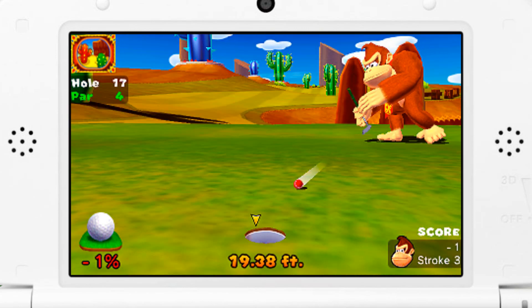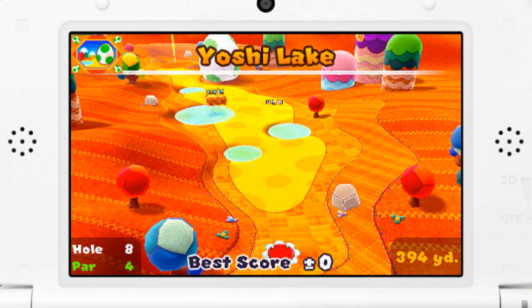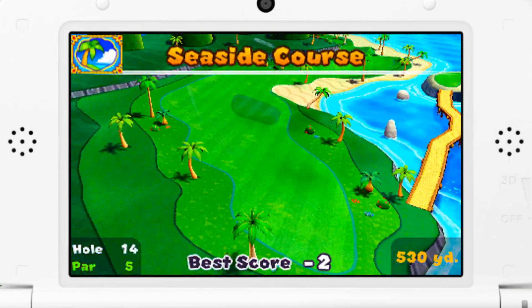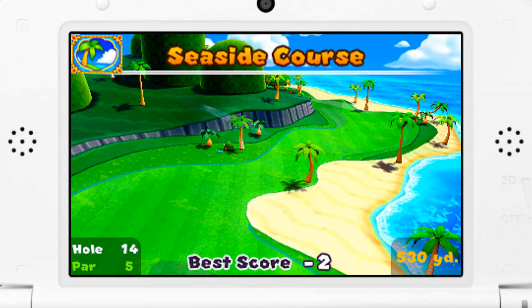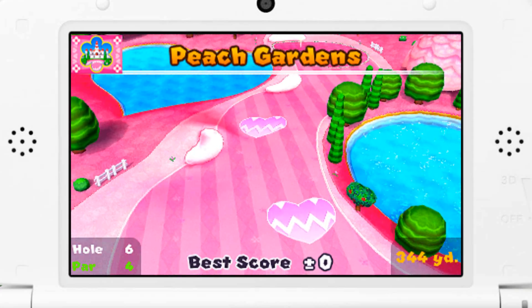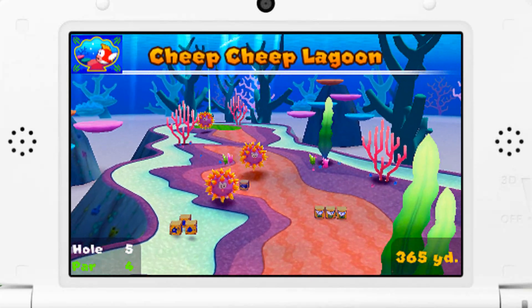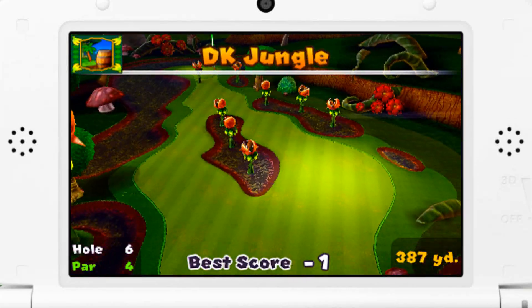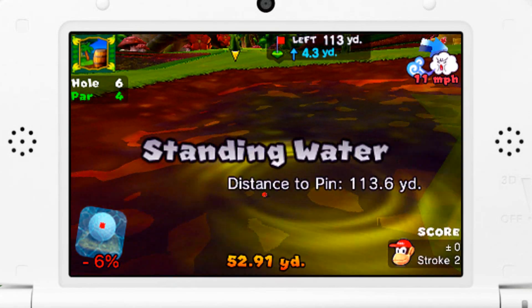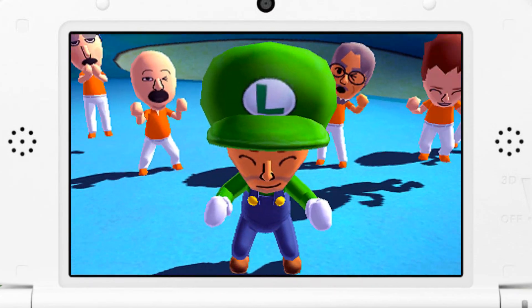I gotta say, I need all the help I can get when it comes to putting — I'm a pathetic putter. But the good news is that all the courses look great, and there's a great collection of them to play in. There are three more traditional courses like the forest, the beach, and the mountains. But then there are really crazy courses based on the Mario worlds, like Peach Gardens, which is very pink and flowery. You can also golf underwater in Cheep Cheep Lagoon, which is totally awesome. And then you can avoid all sorts of hazards in DK Jungle — those giant chomping plants can really mess with you. World Tour's visuals are a huge step up from anything we've ever seen in a handheld version of Mario Golf.